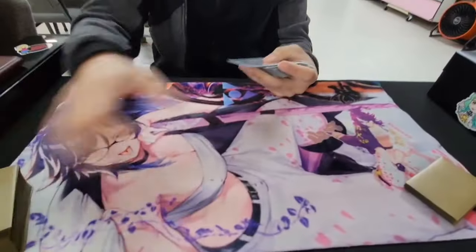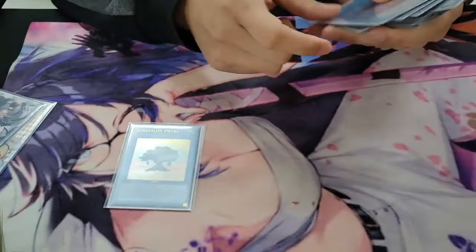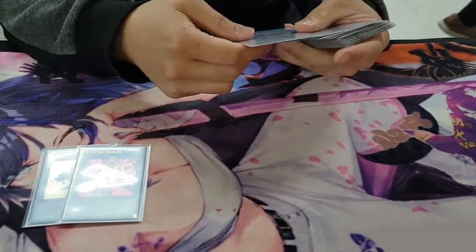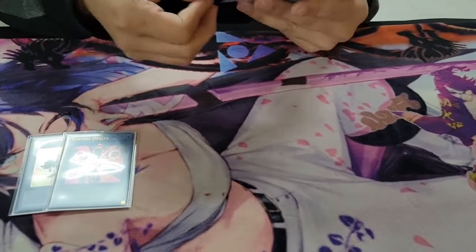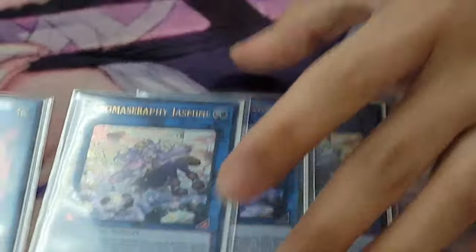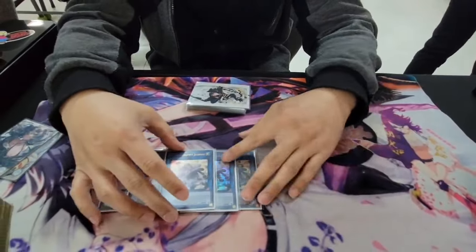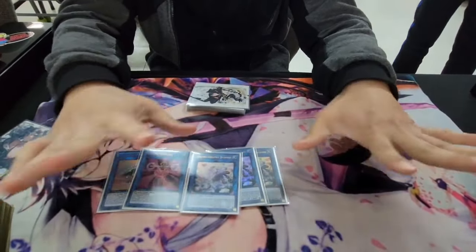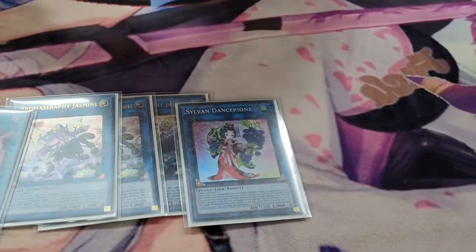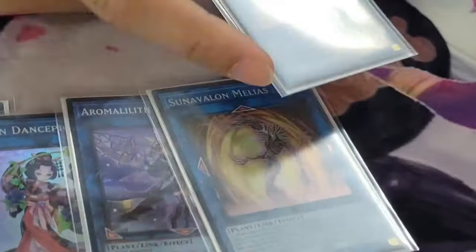On to the extra deck: one Dryas — you still need it, it's still part of the full combo, it's a little weak to Imperm and Veiler but still fine because you have more avenues in full combo now with the Aroma package. One Healer — just because it's limited to one. Three Aromage Jasmine, or Aroma Seraphys Jasmine — this is like Isolde on crack. The fact that this didn't get hit is crazy, but they came out with new Aroma support so I understand why. This is probably the next card on the chopping block — crossing fingers, hopefully not. One Dance Peon, one Aroma Lilith Rosemary, one Sun Avalon, one Bangalancer — that's the link lineup.